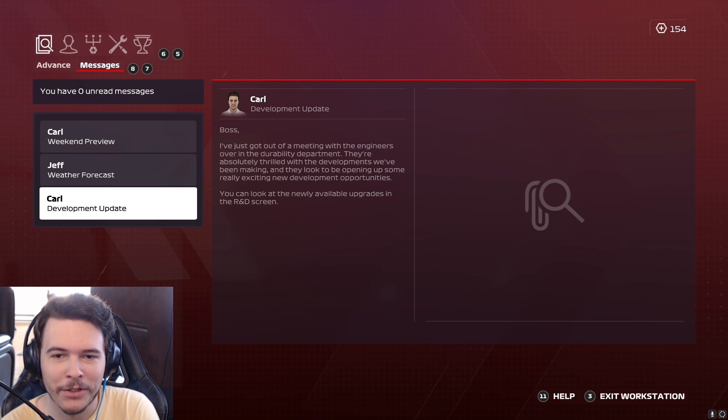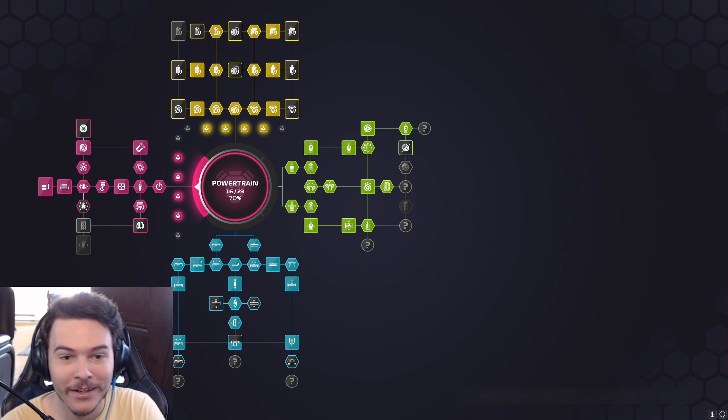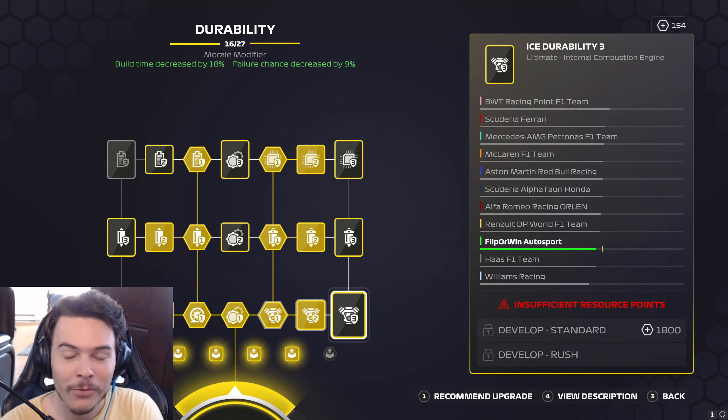A team rep came out of a meeting with engineers in the durability department — they're thrilled with the developments being made and new development opportunities are opening up. Let's take a look at the newly available upgrades in the R&D screen.